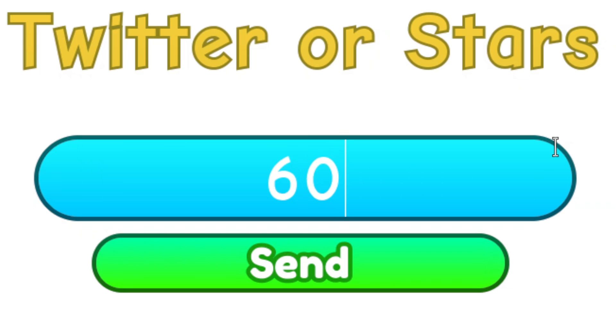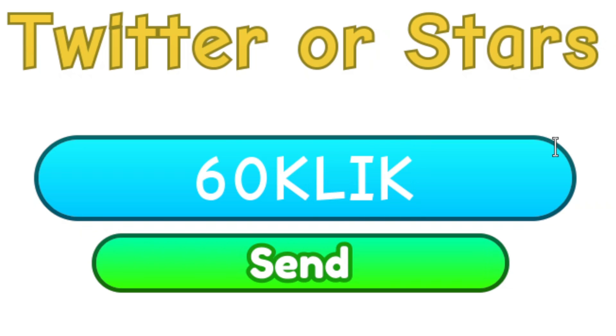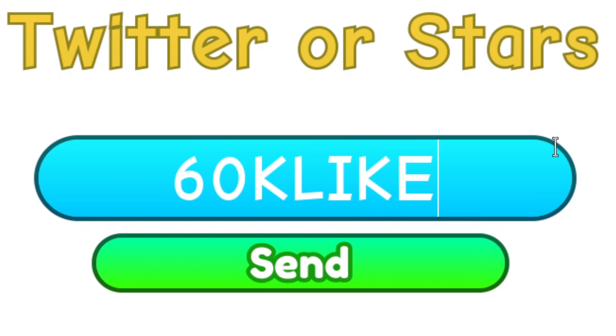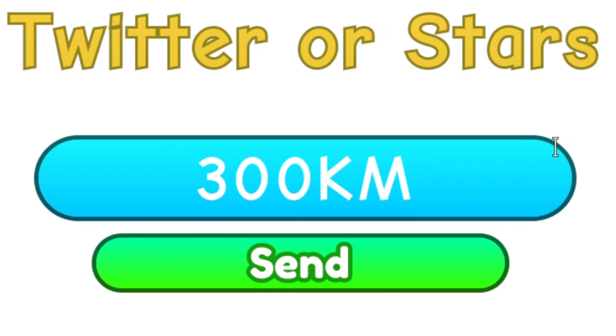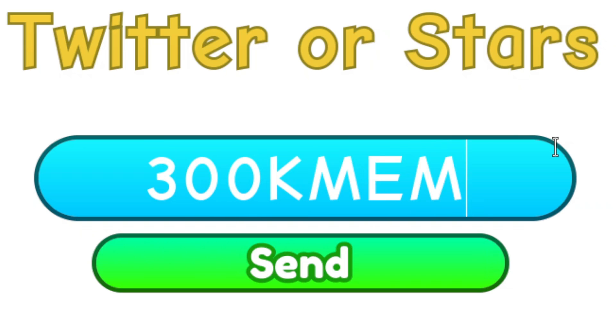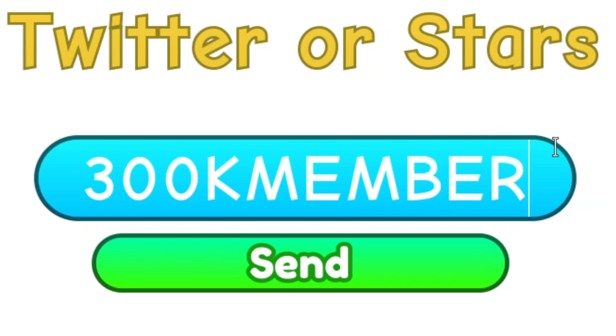The next code is '60KLike' — six, zero, A, capital K, capital L, capital I, capital K, capital E. Go ahead and redeem this code for a strength boost. Then we have '300KMember' — three, zero, zero, capital K, capital M, capital E, capital M, capital B, capital E, capital R. Go ahead and redeem this for a strength boost as well.